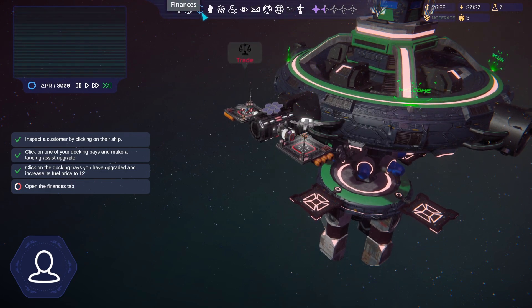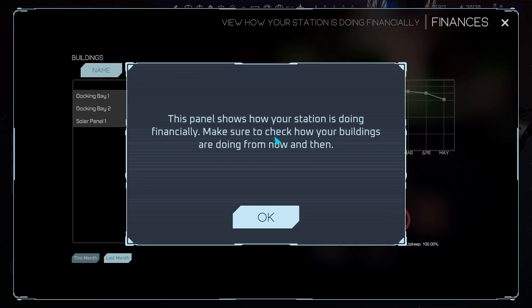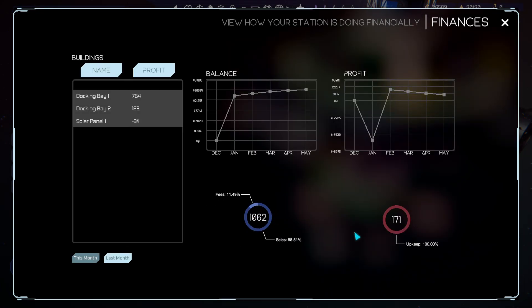Now open the finance tab, which is the little cent sign icon. This shows how well your station is doing - there's your profit, your upkeep or costs, and other details. The first graph shows the balance and the second shows profit. We spent a lot on construction early on, which is why the balance dipped so low.